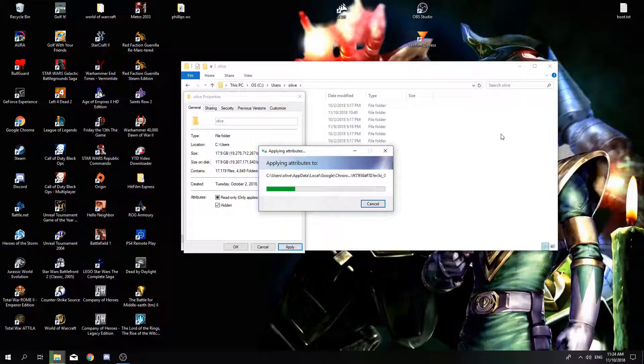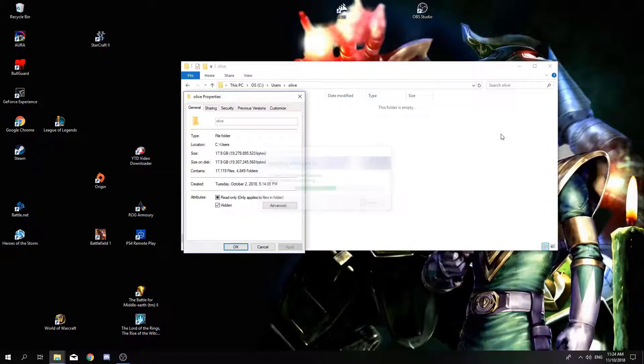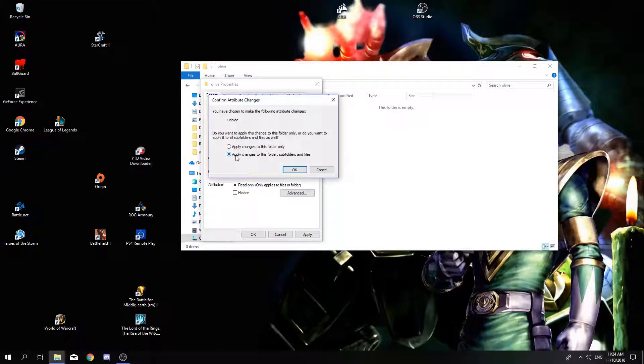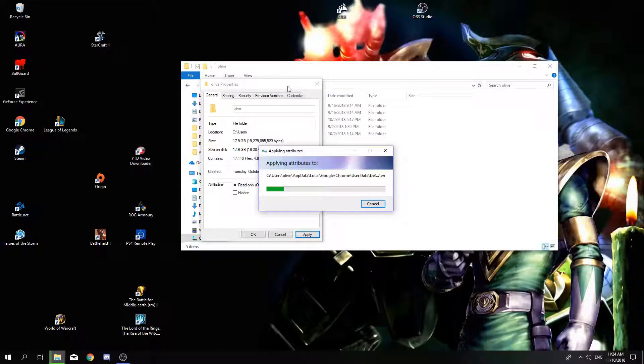There is another way to unhide your hidden folders, but I can't find it right now, so this is the best way you can do it. We're just going to wait for all the files to process, and then what you're going to do is remove the check and apply — make sure option 2 is selected — press OK, Continue, just as before, and then it's going to show all the folders, even the hidden ones.